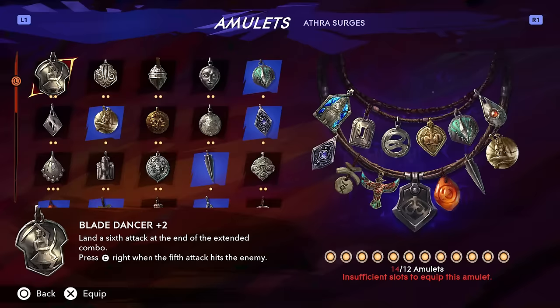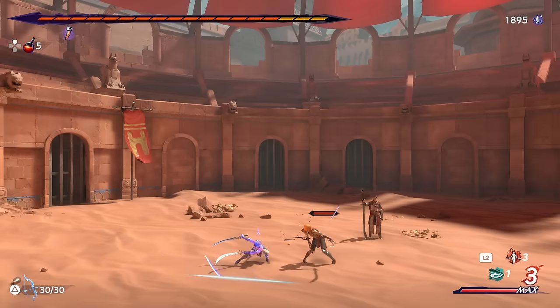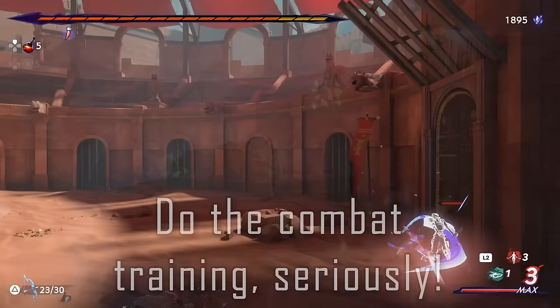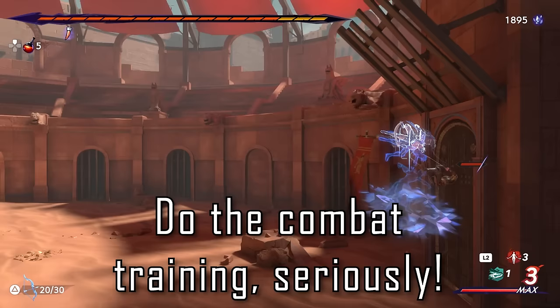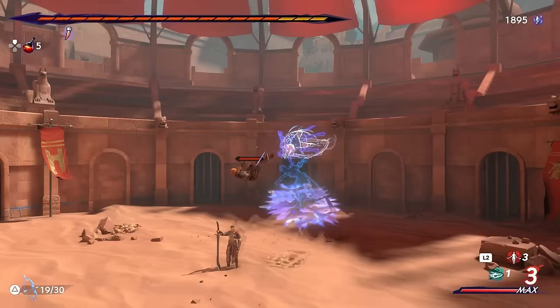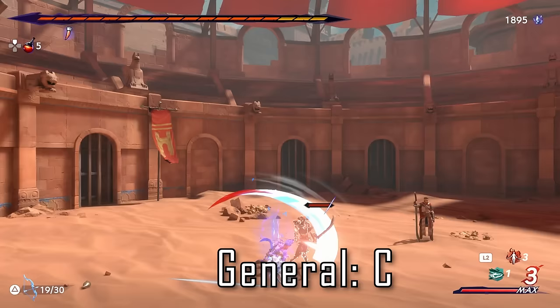First up is Blade Dancer. Each rank gives you an additional attack to tack on to the end of your standard 3-hit combo, going up to 6 hits on the plus-2 upgraded version. This is useful for anyone who wants to button mash until the enemy in front of them is dead, but I think it's a bit of a noob trap. It's very rare that you can get away with 6 consecutive basic attacks against most enemies, and you build up significantly less Athra by only doing basic attacks. Overall, it's a C-tier amulet that warrants use in more casual, spam-basic-attack gameplay, but otherwise it won't be especially useful.